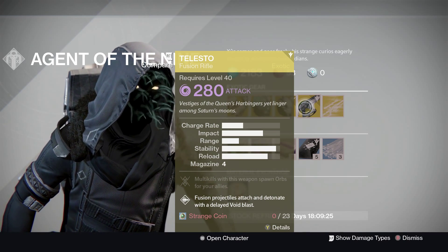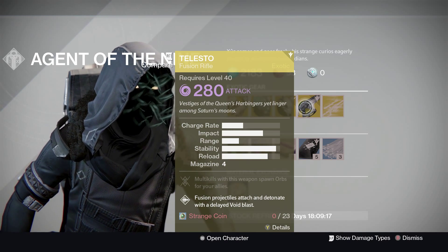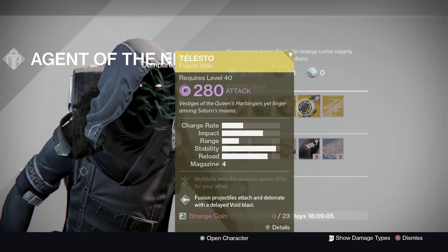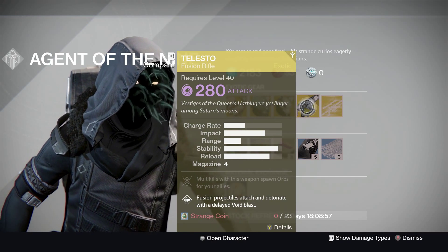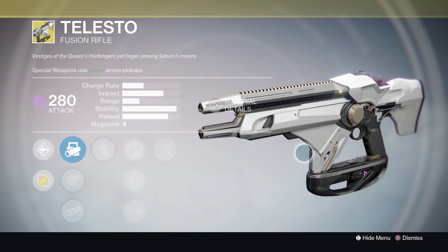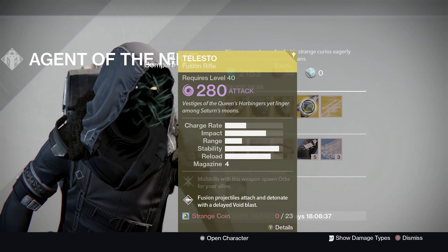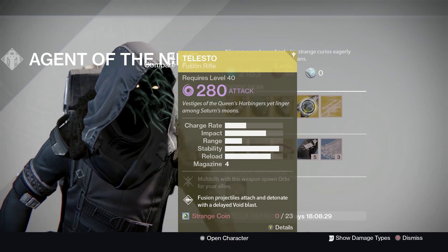Telesto — multikills with this weapon spawn orbs for your allies. Fusion projectiles attach and detonate with delayed void blasts. The amount of void stuff we have in this game is pretty limited. I believe the raid this week is void burn, so it's definitely worthwhile having a look at that — don't quote me on that, I can't remember the exact modifiers. If that's the case, it's definitely worthwhile. This was up for sale a couple of weeks ago. It is a fusion rifle, and fusion rifles do seem to be getting a bit of a buff in the weapons balancing — we haven't seen the full notes, but it sounds like they might be getting buffed. So it might be worthwhile picking that up if you can.